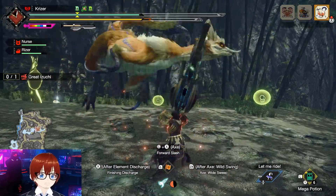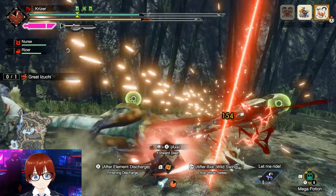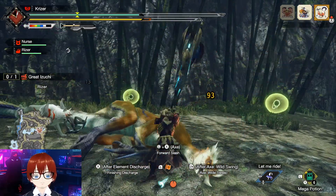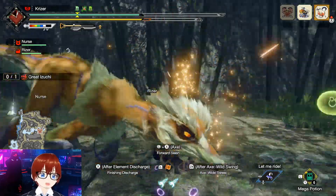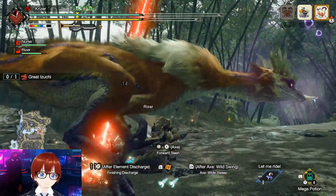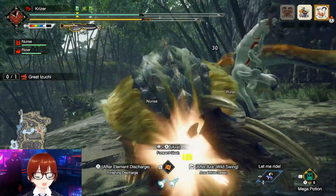The monster is down. I'm going to try to charge up the weapon again since we don't have the phial right now. The axe is slower but does more damage; the sword is quicker, does less damage, but gives you the ability to fire off phials — kind of like a gun weapon.